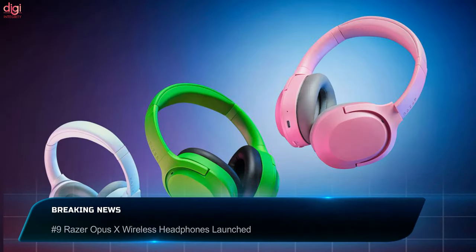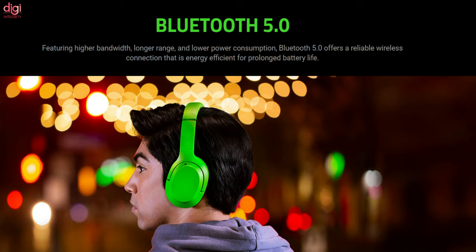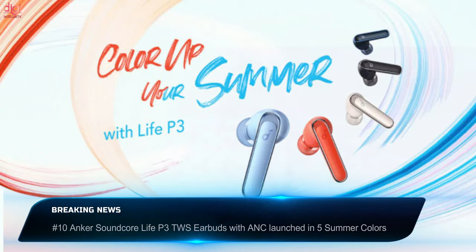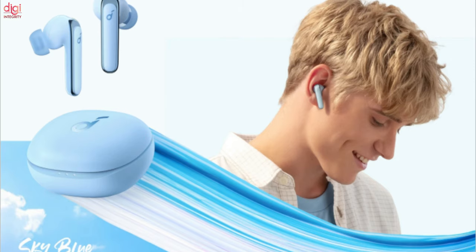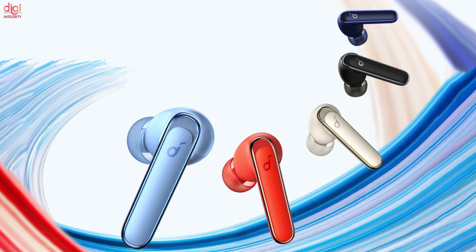The Razer Opus X is a new headphone featuring active noise cancellation and Bluetooth 5.0 with a 16-millisecond low-latency connection. With ANC on, the battery lasts up to 30 hours; with ANC off, it lasts up to 40 hours. Meanwhile, Anker has launched the Soundcore Life P3 earbuds, which succeed the Soundcore Life P2 launched last year. The new truly wireless earbuds come with active noise cancellation among other features, priced at €79 (around $120).